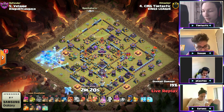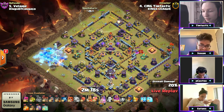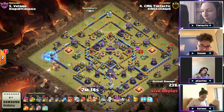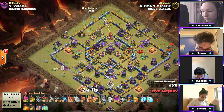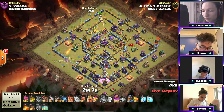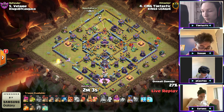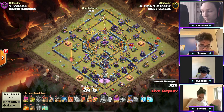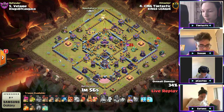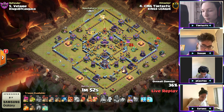He wall breaks his way to the left to try to get the queen towards the scattershot. Ice golem gets sprung. The queen's clearing some teslas but the scattershot locks on to his queen — forces ability. She's going to get stuck on some storages. He's going to drop the bats right away onto the grand warden. Air defense dragon rider down south as well. The warden is taking out some value but finally dying off — he still has the warden ability. What was the plan for the warden ability?